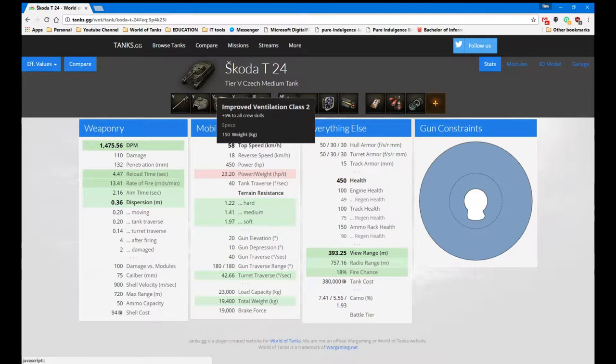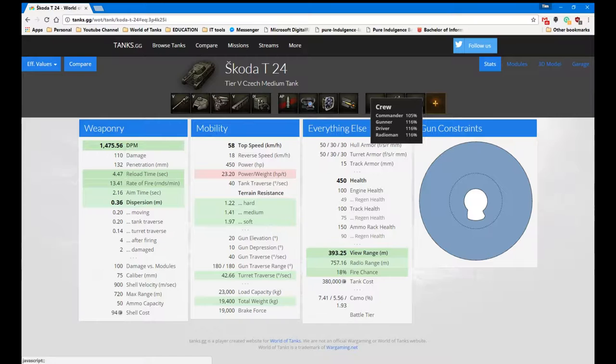Equipment I run is coated optics, improved ventilation class, and gun rammer — which is, in my opinion, a must on any tank these days, unless you can mount a vertical stabiliser. If you've got a really good crew with lots of vision skills, swap the optics out for the vert stab. An argument can be made for keeping the ventilation if you prefer more DPM, but if you prefer to outspot your enemies — which a lot of players prefer — keep the optics and run gun rammer, vert stab, and optics. That's pretty much for any tank at tier six or above.